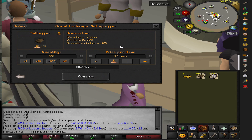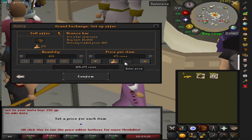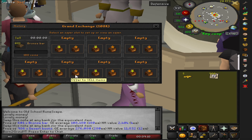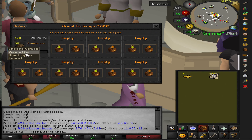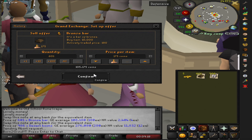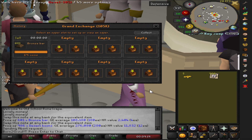Toss in these bronze bars here — let's see what they go for. 175. We'll do 180, see if they sell right off the bat. Nope, we're going to take them out, put them in at 175, and get a good old insta-sell. Bronze bars are in high demand.